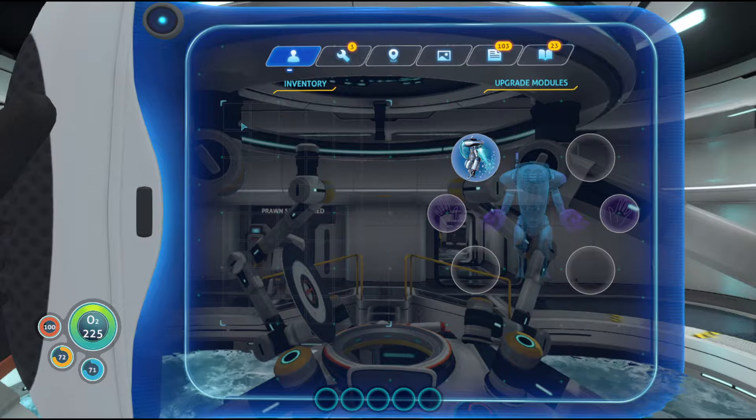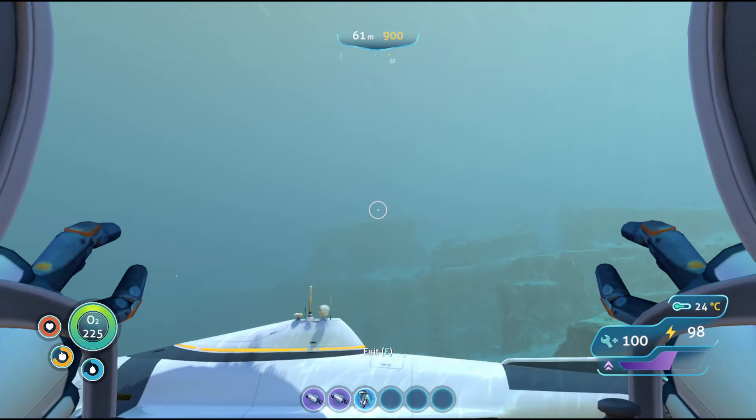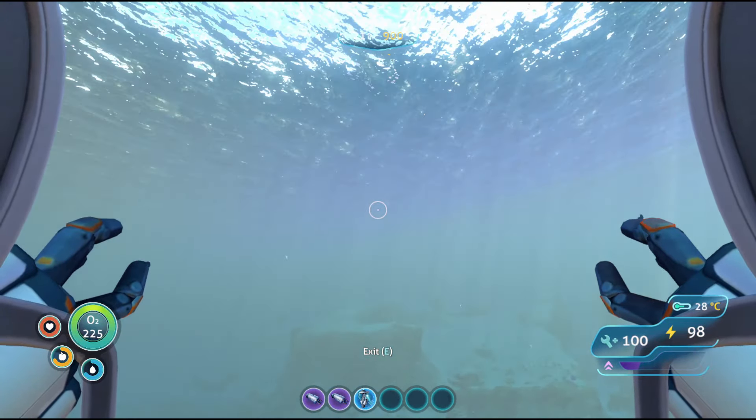The Jump Jet upgrade module increases the power of the thrusters, giving them a greater acceleration and a longer lasting boost. It does not stack, so there's no sense in using more than one.